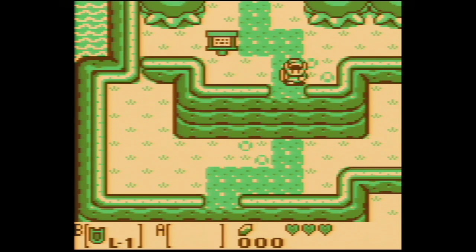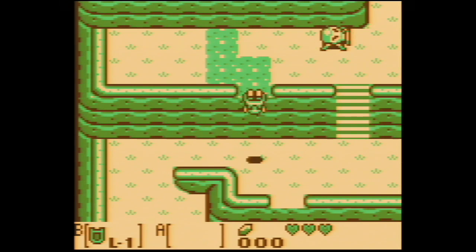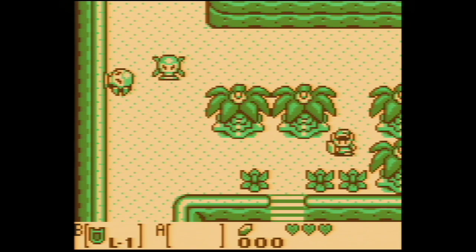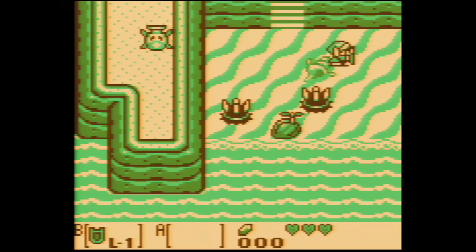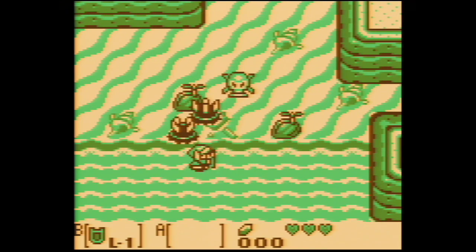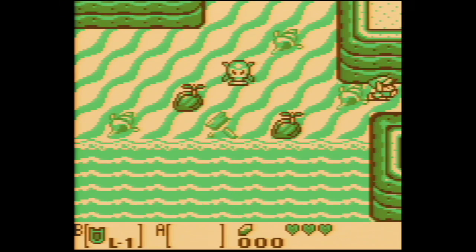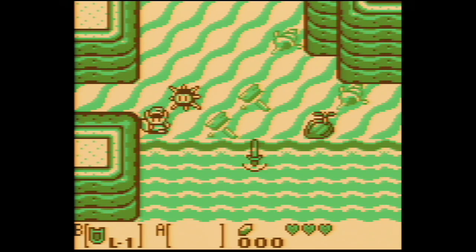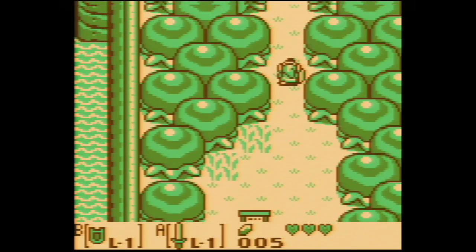The Legend of Zelda Link's Awakening gets the fundamentals correct, features good graphics, and solid controls. But what makes this game so engaging is how everything slowly reveals itself to you. You start the game without any weapons, just a shield. As you explore, obstacles block your way from seeing everything there is in the overworld. Eventually, you obtain the sword, which unlocks a little more of the world, as you can now cut down bushes.